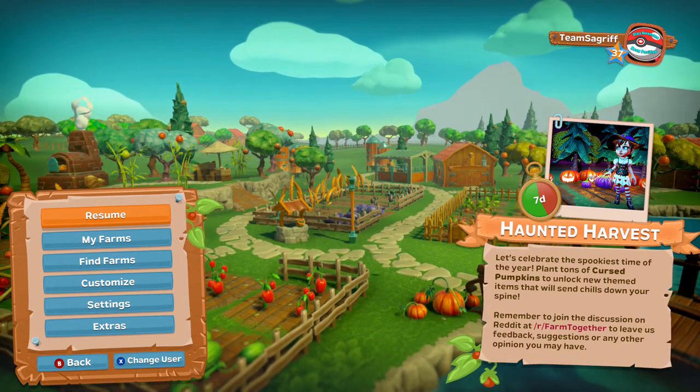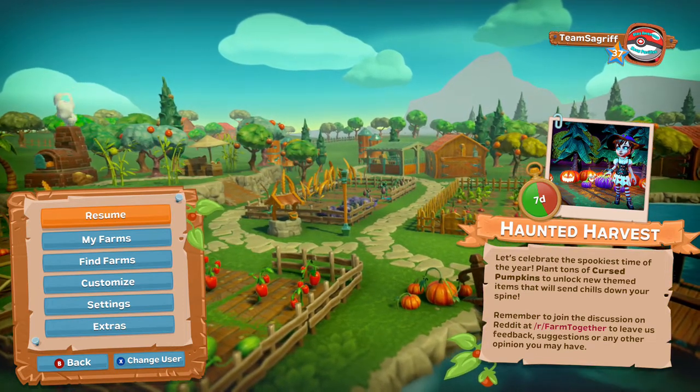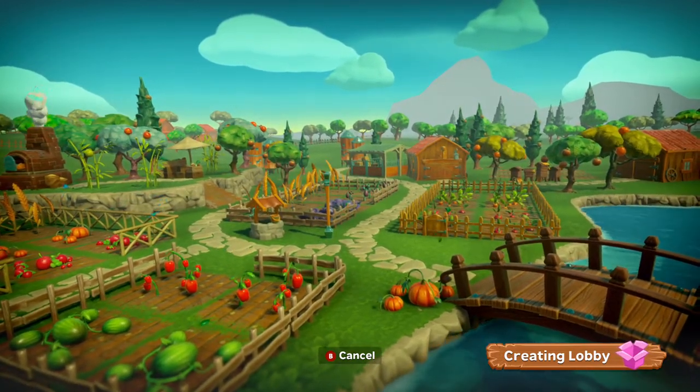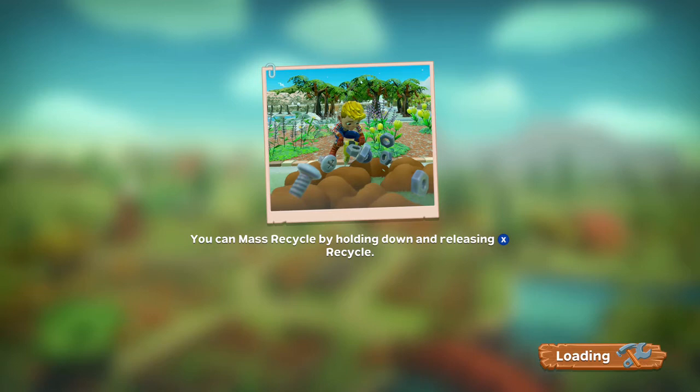The event's called Haunted Harvest, and it's pretty neat. With this game, they add in a bunch of neat stuff that you can get, but you have to unlock them. It started with 14 days, it's down to 7 now, so by the time I upload this, if you do have the game or want to get the game, there should still be time. Honestly, this is a pretty addictive game, and there's no microtransactions. Everything you see is what you get. There are a few DLC packs and they're actually pretty cheap.